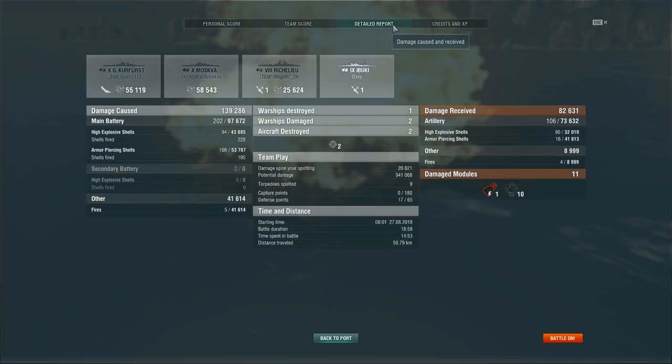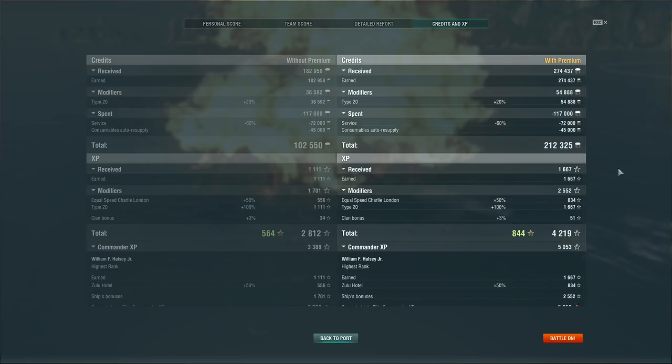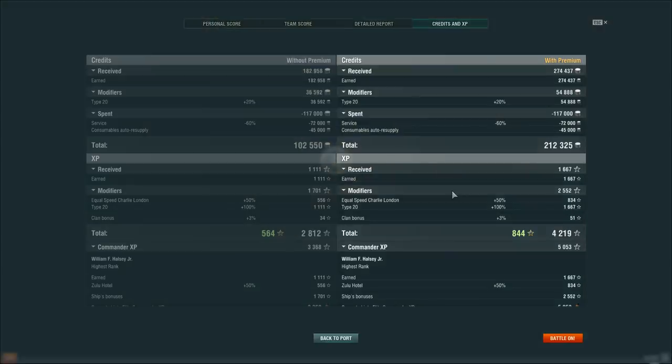Detailed report — some damage done by fire, most damage done directly by HE, and keep in mind AP. As for credits and XP — yes, I'm running the premium camo on this ship, the equal speed Charlie London for an additional 50%, and that gets you a nice amount of commander XP and a decent amount of credits on a loss.